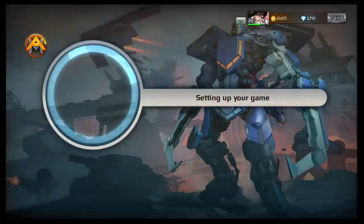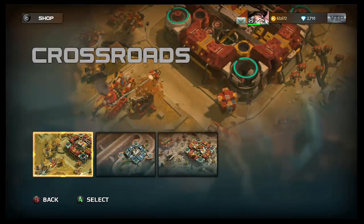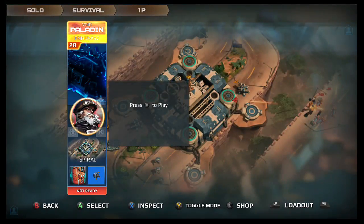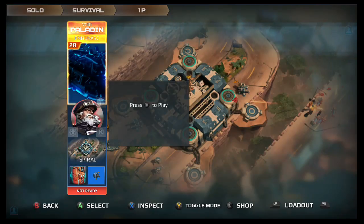Go ahead and load up solo gameplay, survival. There are a couple things you're going to want to do and follow exactly. First off, pick the map Spiral. You're going to want to have the pilot Ultimate Samson, and also want to have Ultimate Fuel. Make sure that you have access to the Paladin — it does not have to be the Void Paladin, but you need the Paladin class.